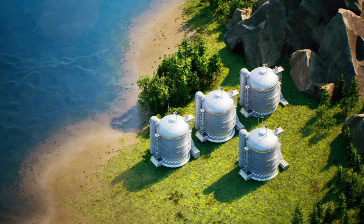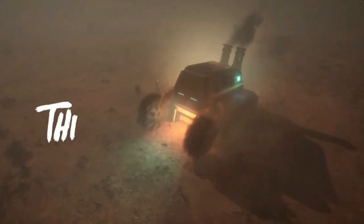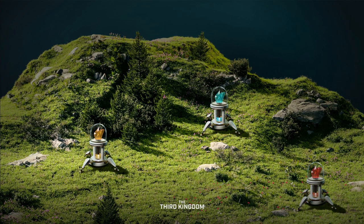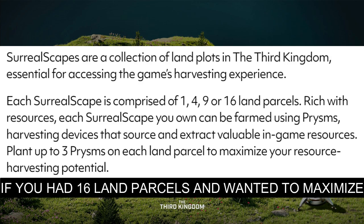What does this all mean? On the Surrealscapes, they have different parcels — it could be 1, 4, 9, or 16 parcels. You can plant up to 3 Prisms on each land parcel, and that's where things get interesting. So if you have 16 land parcels, that's 16 times 3 — you're going to need 48 Prisms in that case.